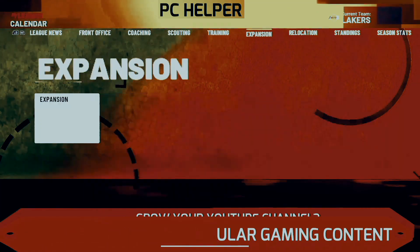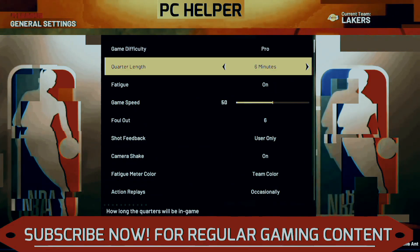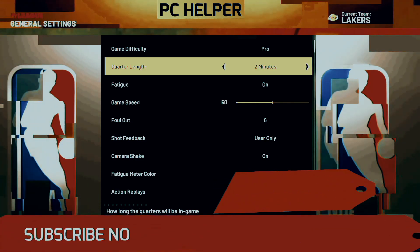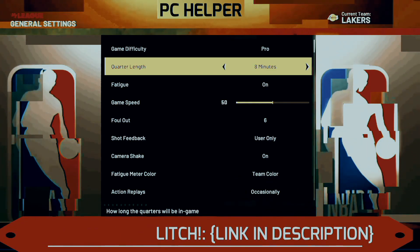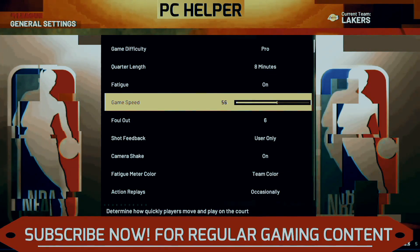Now auto-generate the rookies. Once you have done it, now comes the most important part. Go to settings and adjust the quarter length. The more the quarter length, the more VC you will get. For example, for eight minutes you will get about 800 VC, but for 12 minutes you will get around 1200 VC. So it's up to you how much VC you want. Make sure that the game speed is at 100.